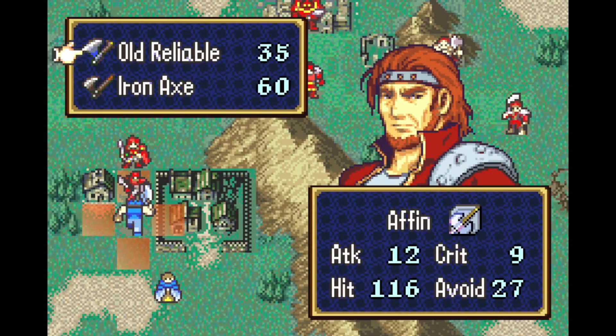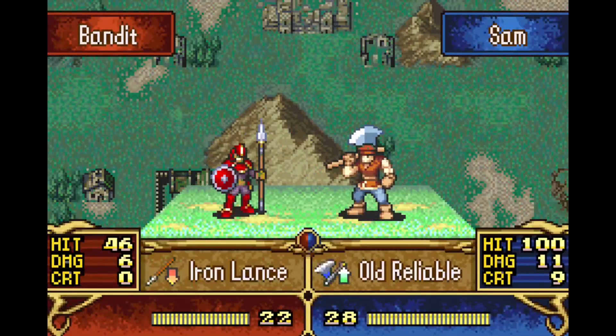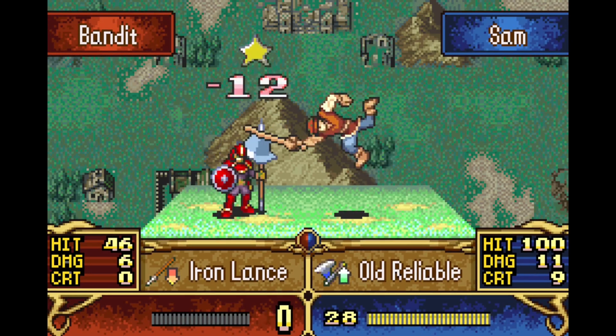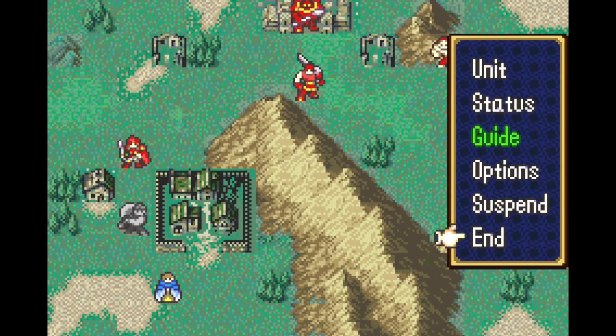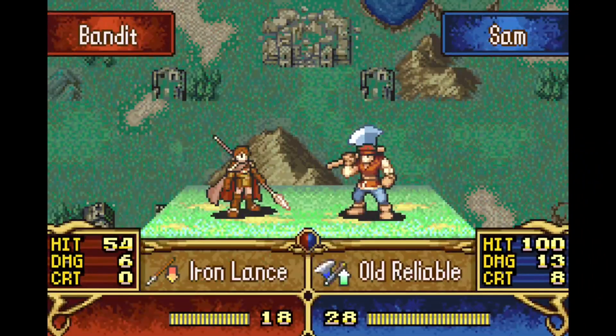You can see right now it's supposed to do 11 damage twice, but if I press the A button at the right time, instead of doing 11 damage, it'll do 12 and the little star will fly up the screen. This is configurable, so you can change the amount of damage that it changes, and it also can be set to work while defending.